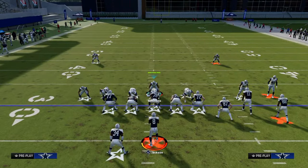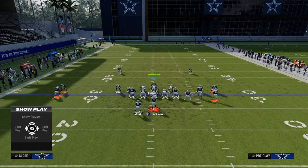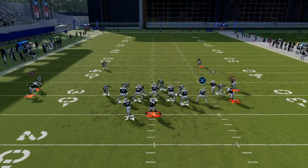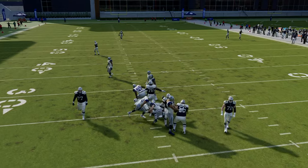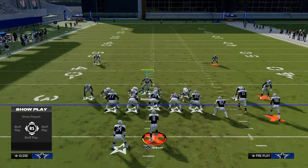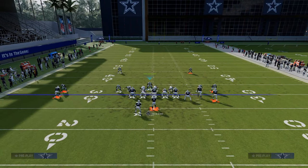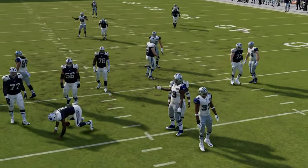If they start to block a running back, what you can do is blitz the slot corner on the right side of the screen. He'll often come in off the edge or even through the B-gap. The beauty of this is it becomes a six-man blitzing strategy where you can get pressure from multiple different angles. As you can see, the slot corner can get that B-gap — it's very effective.